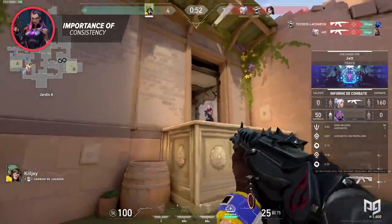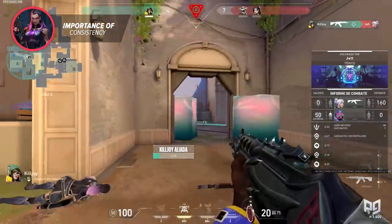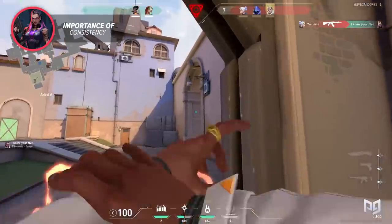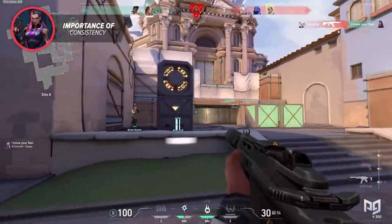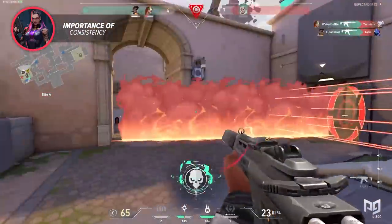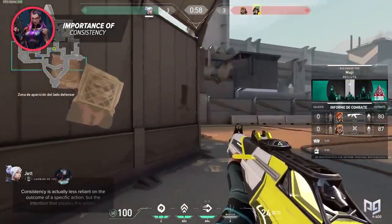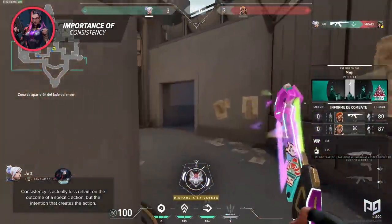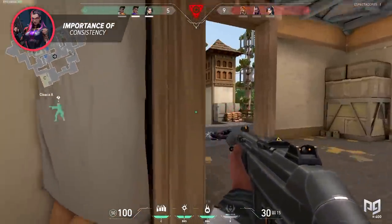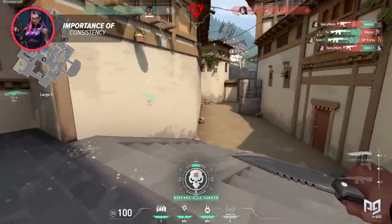One common misconception of consistency is the idea that a consistent player is supposed to just hit more shots and win more duels. Having insane aim can do the same thing. Consistency has a much bigger influence on the game in that you're putting yourself in positions where you're at an advantage regardless of aim, or creating ways where you can take advantage of your good aim. The important thing to note is that consistency is actually less reliant on the outcome of a specific action, but the intention that creates the action.